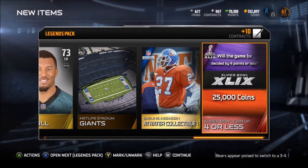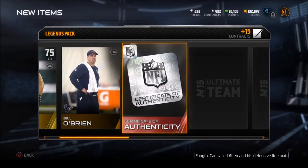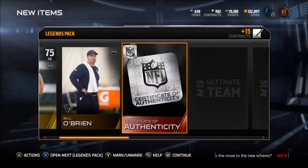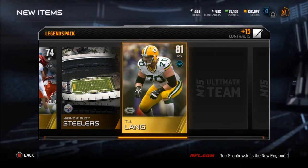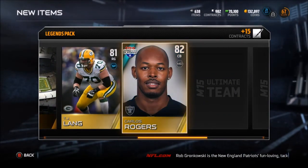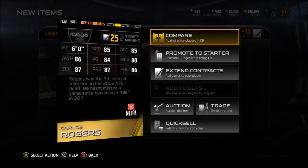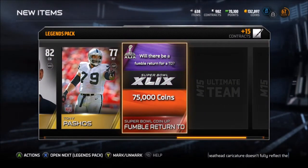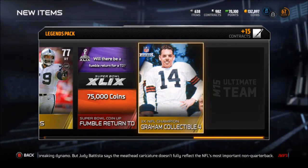Coin-up: four or less points - could definitely happen. Kyle Wilson road to the playoffs. Bill O'Brien. Certificate of authenticity - not sure what this does, I'll look into it later. Jawan James, Heinz Field, TJ Lang - getting some more beef on the line. Carlos Rogers - I think he's slow, 85 speed, that's not gonna cut it, sorry buddy. Tony Pashos. Will there be a fumble return for touchdown - could happen for 75,000 coins. Three-time NFL champion Otto Graham.